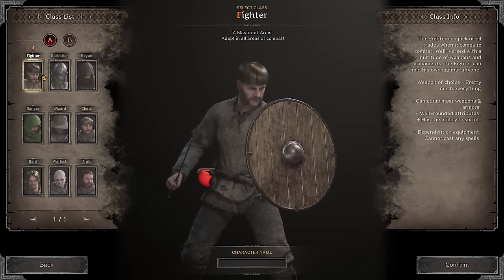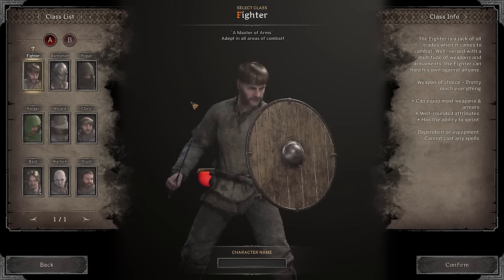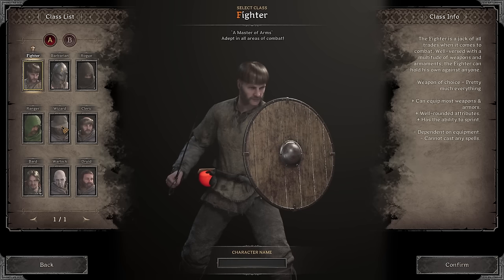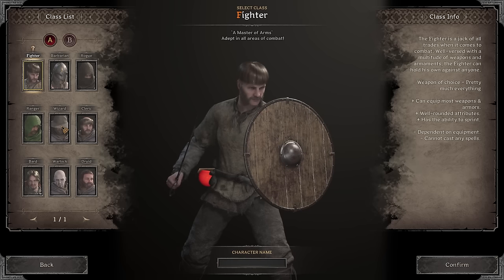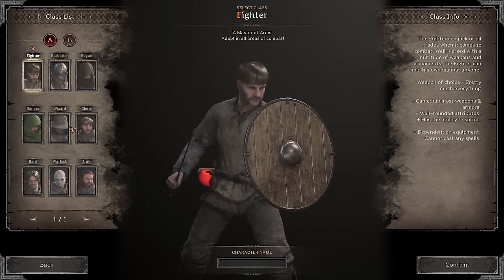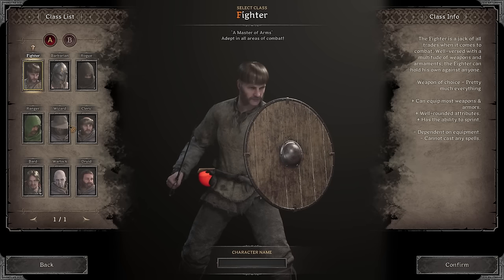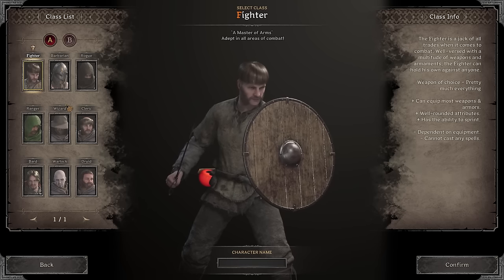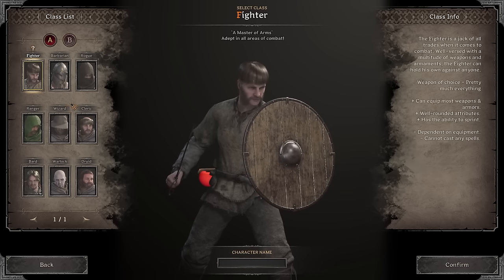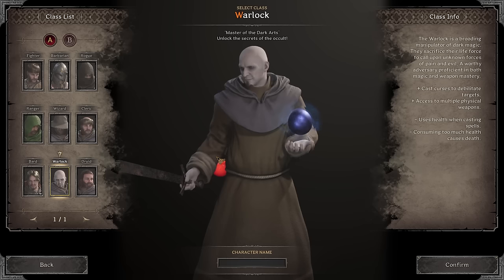As a fighter your main counters are three classes in particular. One is going to be the wizard — the wizard will counter you because he's going to throw fireballs at you and zap you. If you're running plate you're probably not going to be overly fast and you will die. That's why you want to stay away from wizards. If you want to challenge yourself and fight at a disadvantage, go for it — but usually when you fight wizards you just risk your life.